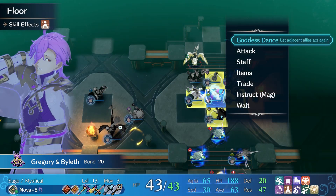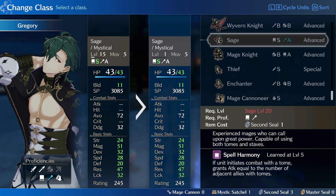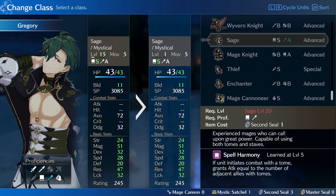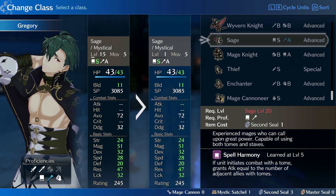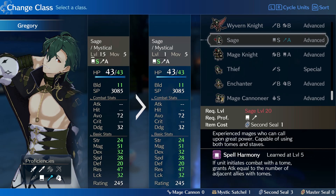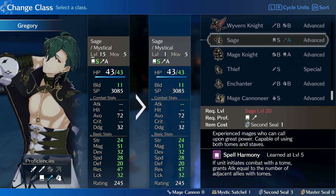Okay, so going with the decision of sage, I maxed him out and here's how we're looking. He's got 43 health, 11 build, 24 strength, 51 magic, 32 dex, 28 speed, 20 defense, 47 resistance, and 32 luck. The key takeaways here are his really great magic stat, but his garbage health and his low defense and speed.